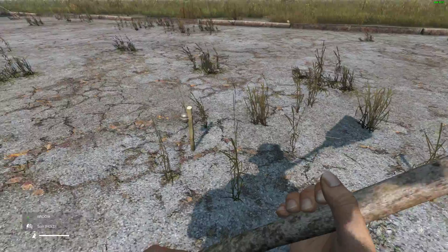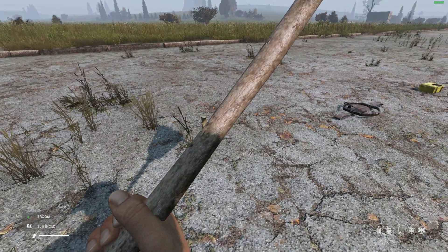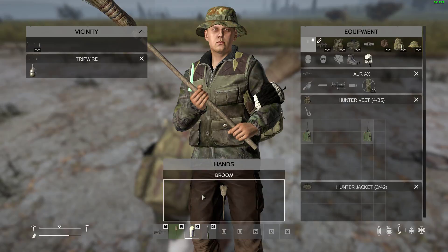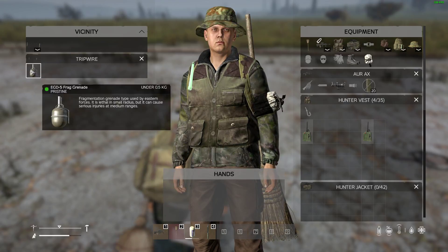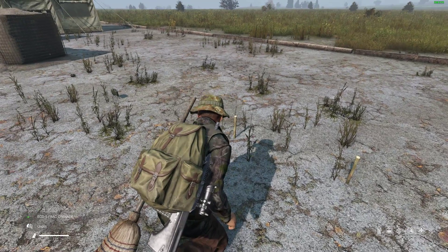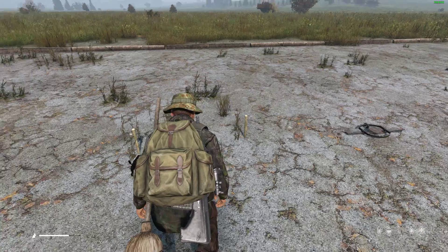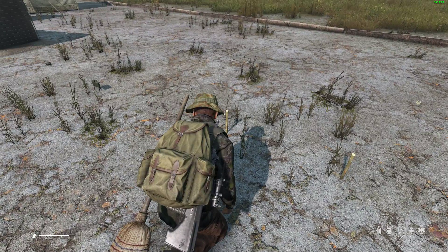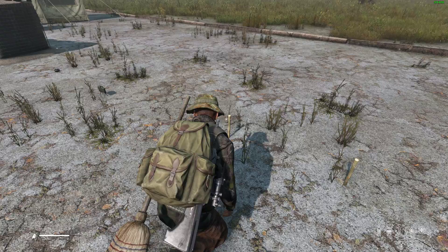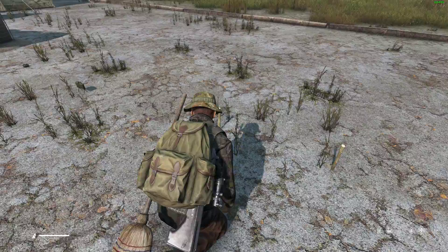One of the easiest ones to deal with is the tripwire trap, but also one of the hardest to see. In these examples I've made it very easy to spot, but if you find a tripwire, all you need to do is go up to it and take the explosives out of it — and it's disarmed. The tripwire will still trigger but there's nothing on it. You could even take the grenade and move it somewhere else to try and catch the other person.